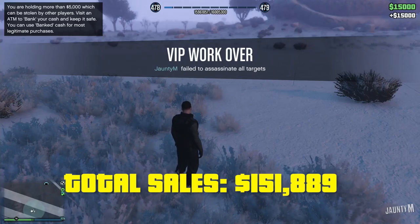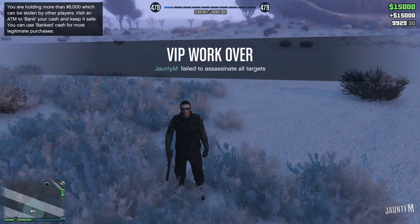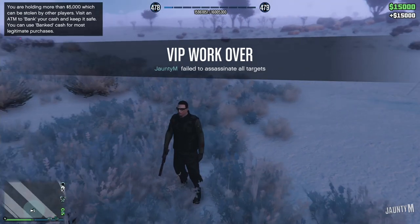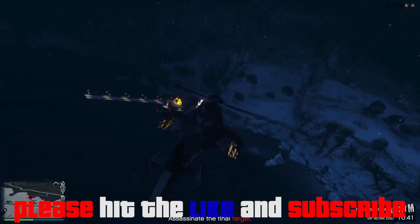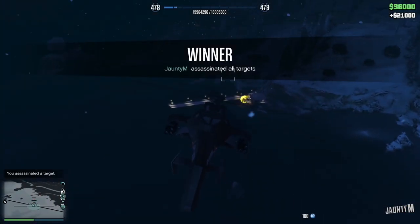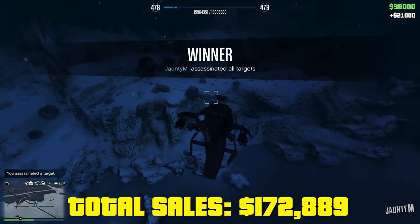For the sale, we get $93,889 which takes the total sales to $136,000. Then after that I was not able to finish the VIP work, but we still got $15,000 out of that as well. I'm just going to keep adding everything we do so we get the total amount in the end — there you go, another $21,000 for the headhunter mission.